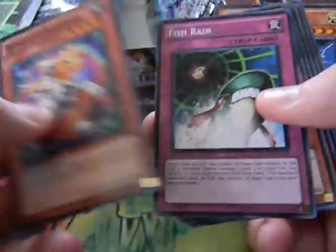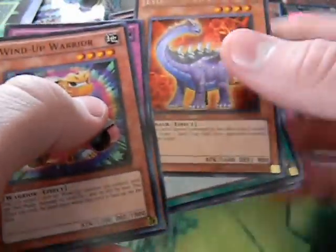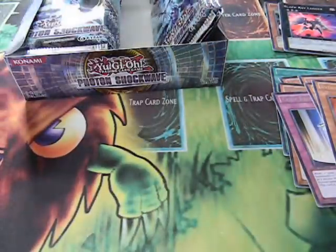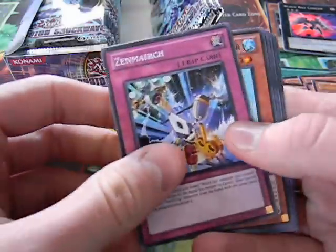A Wind-Up Warrior, Fish Rain, Pine Kono, and rare Evil Sword Diplo. Another One Day of Peace, Senior Silver Ninja, Mirror Mail, and a Plasma Ball. I'm sorry, guys — as you can tell, I'm a little sick, but I really wanted to make this video and open this box.